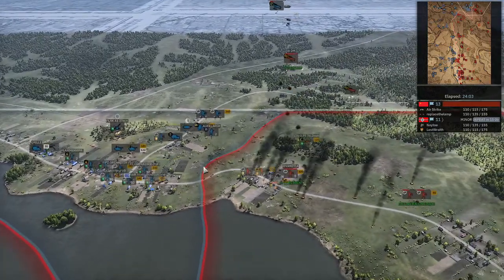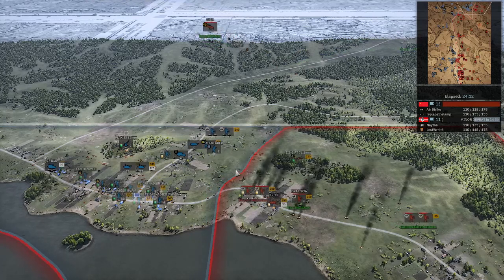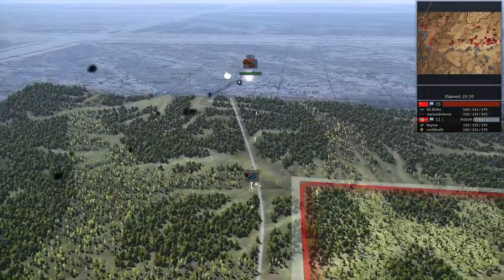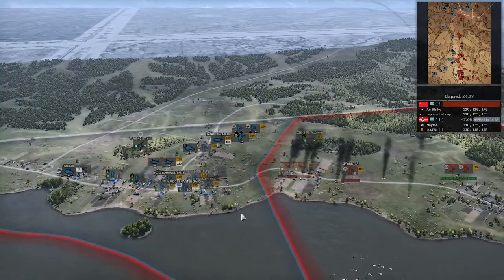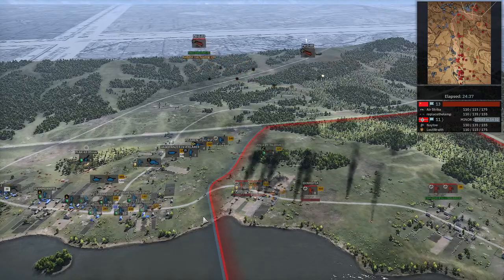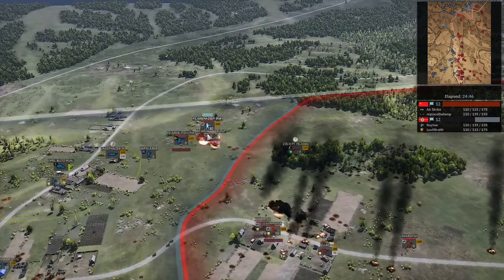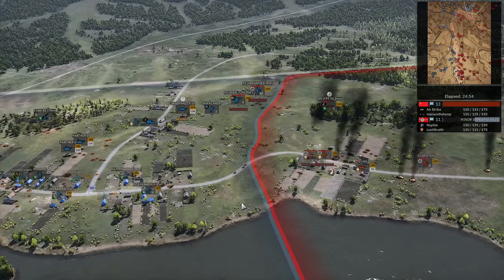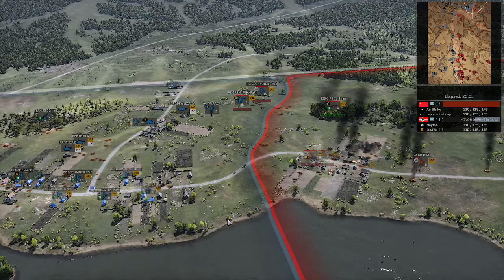A FW-190 is coming in — it should easily take them out. It does get its payload off... it completely wipes out a Panzer Grenadier squad. Fortunately my other two only got pinned down. The ZIS-3 is engaging with the Jagdpanzer but it's way too stressed out to actually take it out.